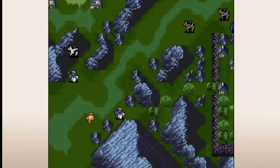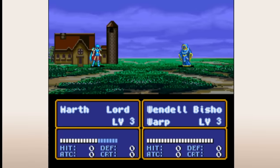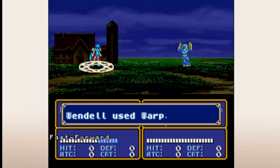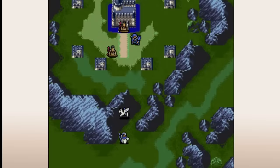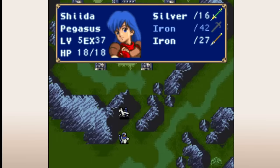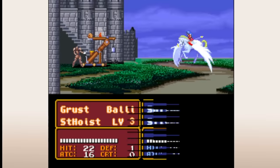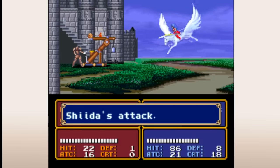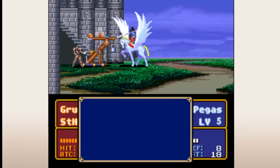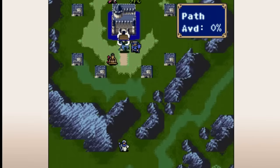I like ballistas being on the weaker side generally, because when they're too strong they can encourage a pretty boring playstyle of slowly trudging tanky units towards them. But they could have given them more flyer effectiveness here, I think. Ballistas are at their best when they control the skies and limit the usual freedom of movement that flyers enjoy, forcing you to use other options. FE3 ballistas are basically the model for future ballistas — all future ballistas are low or no mobility siege weapon classes, basically iterations on what we have here.